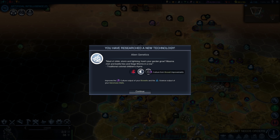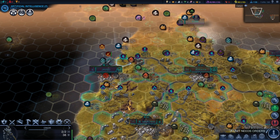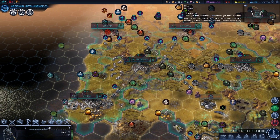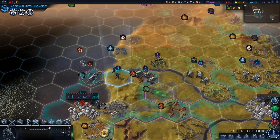We've got alien genetics now which is going to give us extra culture from bio-well improvements and extra science from xenomass wells. That's going to give me level 2 purity, which means I can now work on gene gardens to get extra health, which is really useful. I am going to probably be building them ASAP.